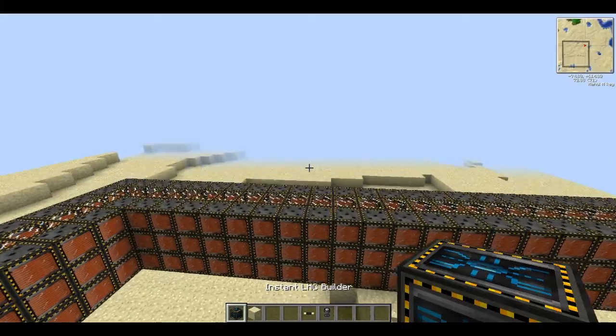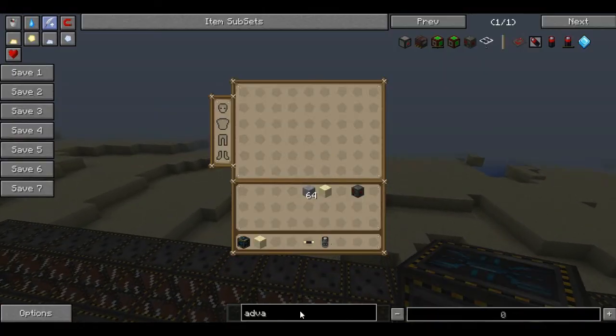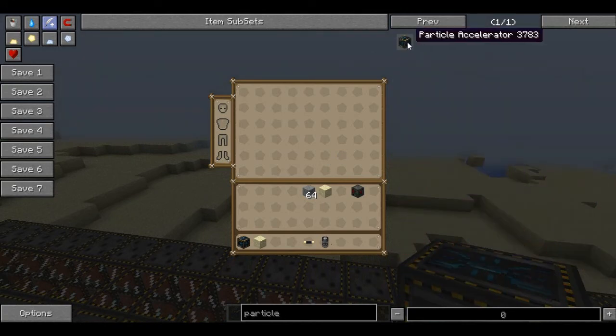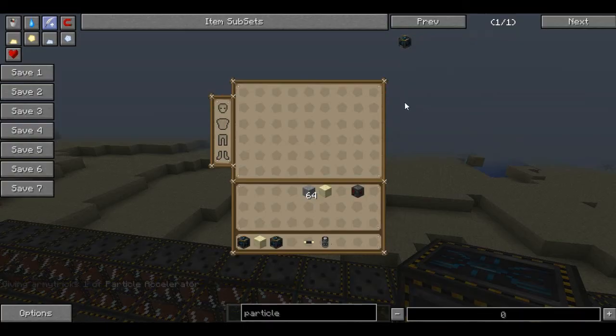In your hand you have to actually make what's called a particle accelerator. It's made like this: you need lots of elite circuits, steel plates, and a motor to make a particle accelerator.